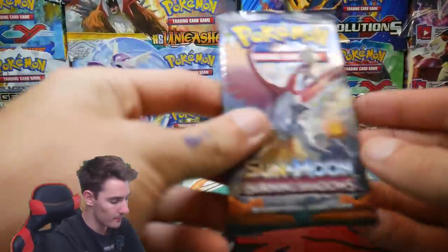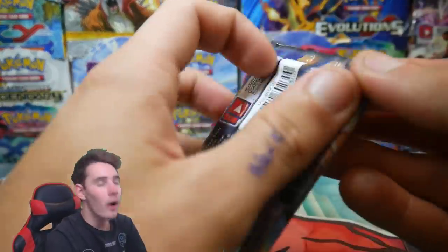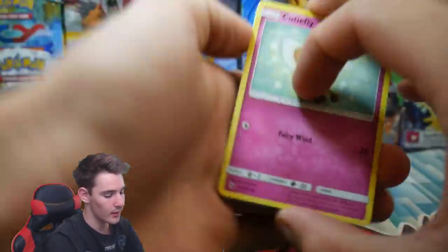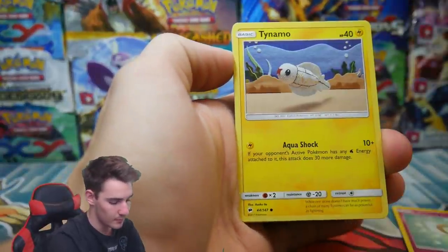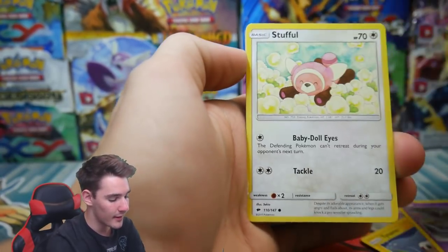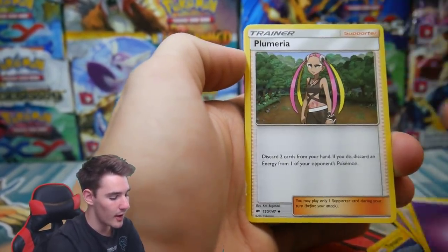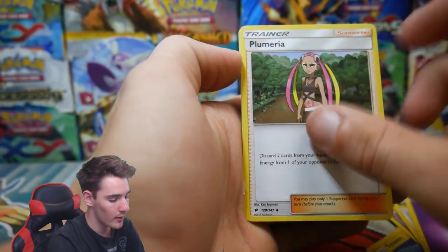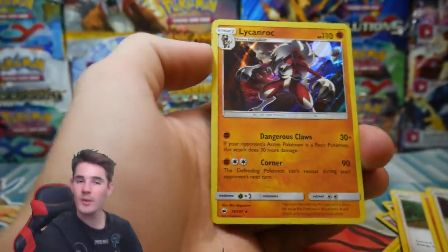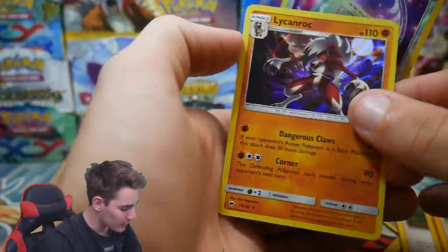We have one more pack to go. Come on, Ho-Oh — let's go! Let's see what Ho-Oh can bring to the table. There is a Code Card. 3, 4, and then 2. We have a Clefairy, a Tynamo, Duskull, an Inkay once again, Stufful, an Energy, a Plumeria, a Lunatone, Olivia, a Weakness Policy, and a Lycanroc Holo Foil to finish this one off with.